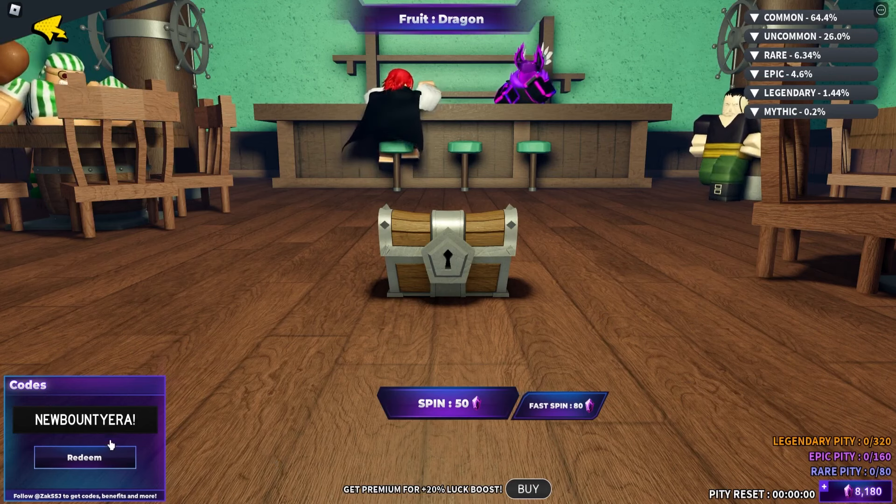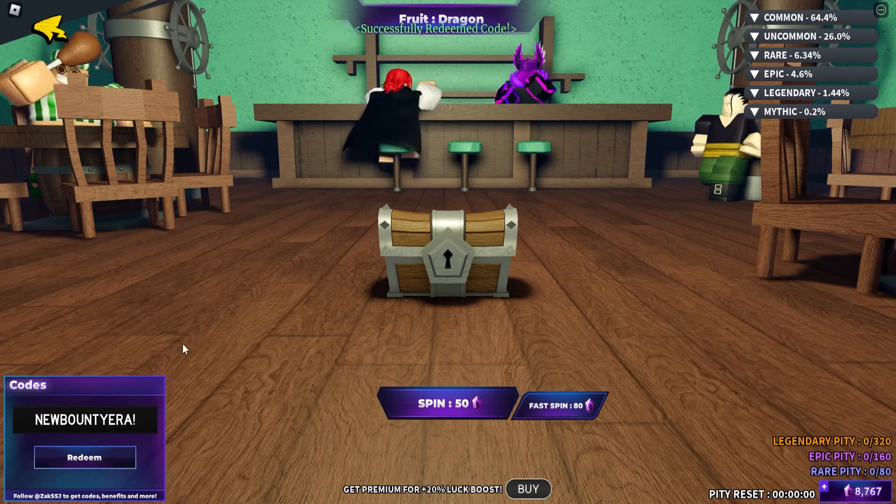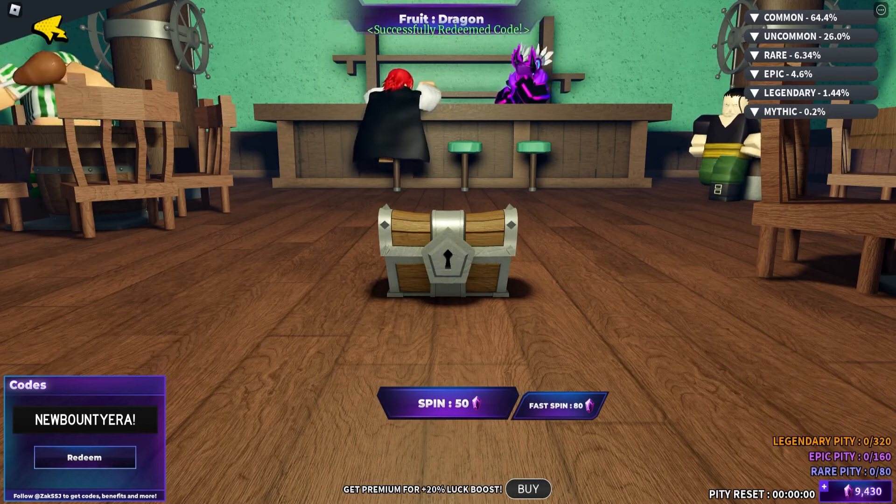The next code is going to be 'new bounty era' — N-E-W-B-O-U-N-T-I-E-R-A. Click on redeem. Successfully redeemed the code. As you can see, these are all working codes.